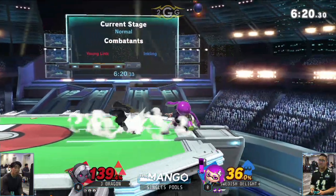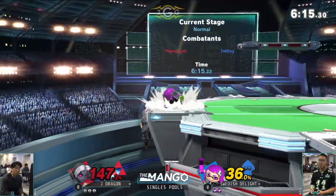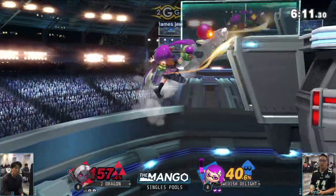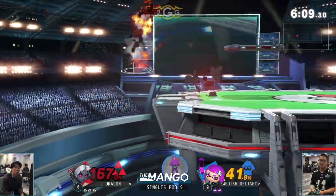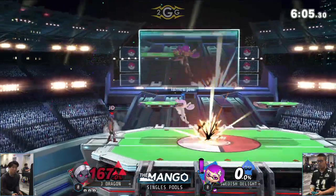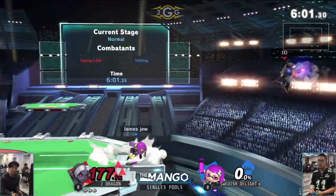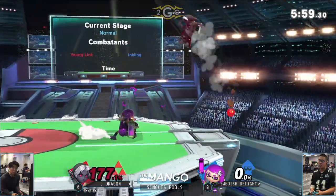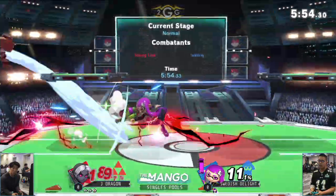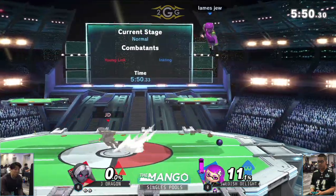Swedish really trying to zone break here, not really finding anything though. J Dragon still playing his game very nicely, going to be able to make it back to stage. Young Link possessing a very good recovery, so it's hard to edge guard him. J Dragon working on a possible three-stock off of that SD from Swedish Delight. The neutral air actually challenging and winning — a quick 11 percent on that back air — Swedish Delight finds himself on the board now.